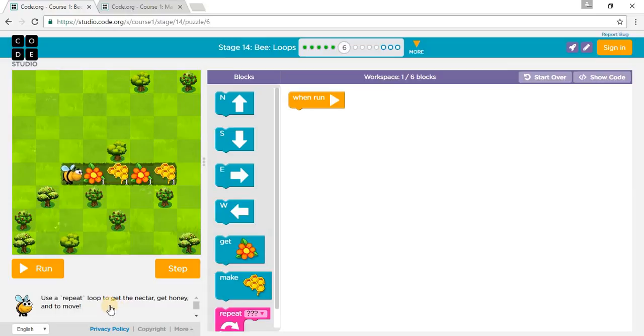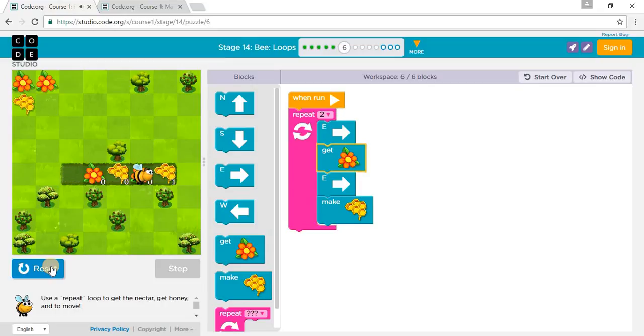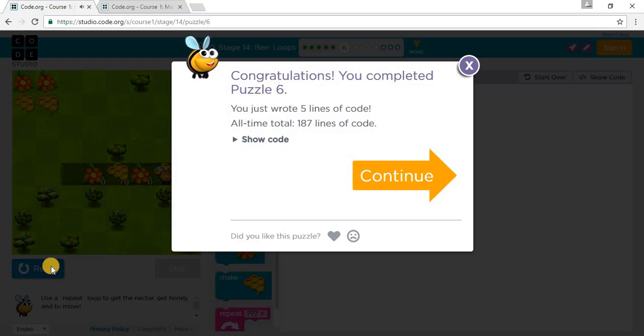Puzzle 6: Use a repeat loop to get the nectar, get honey and more. So we get one nectar, make one honey, get one nectar, and make one honey. So, repeat two times: move east, get nectar — so you move east, get nectar, then move east again, and then make honey. Let's push run. So we've completed Puzzle 6.